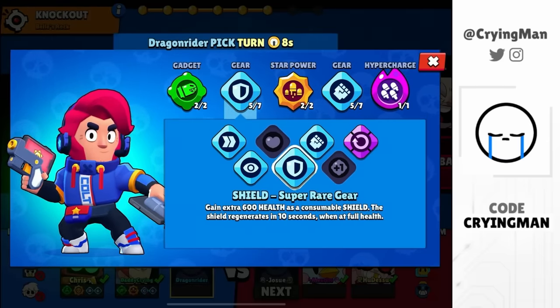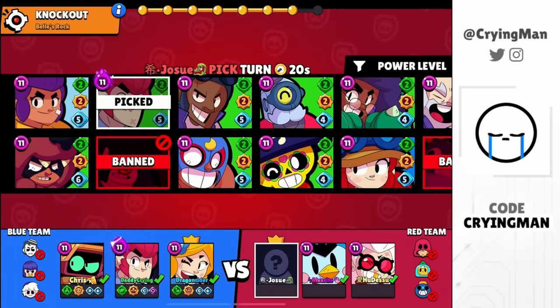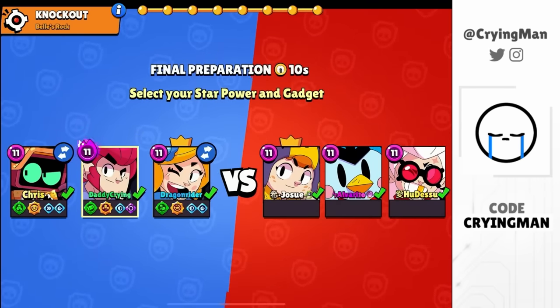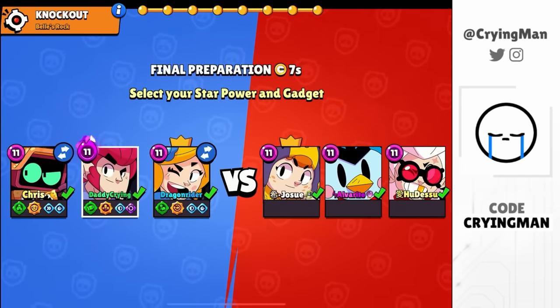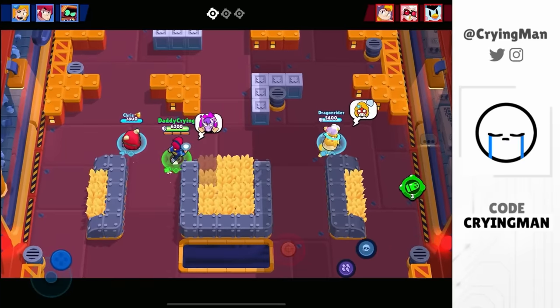I'm going with the real speed and shield gear because we're facing some snipers. I think real speed gear is better than the damage gear. We got the last pick — Piper. Apparently Piper is so good now because she got a damage buff and you can like one-shot Brock. I'm not sure why he's going B, but that's good for us. Let's see how good this hyper charge is.